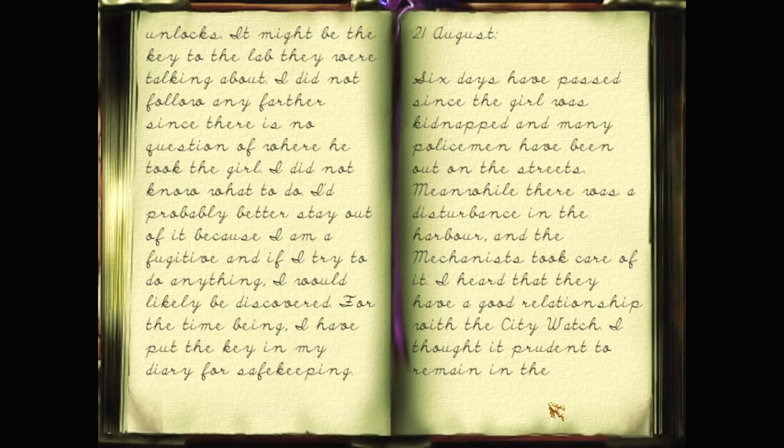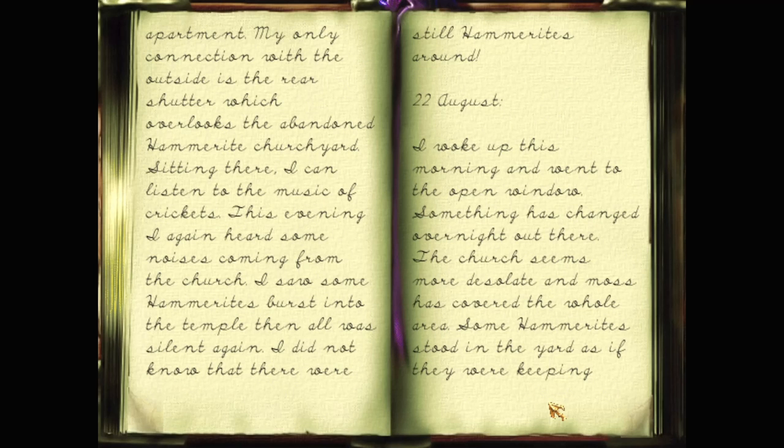I did not follow any further, since there is no question of where he took the girl. I didn't know what to do. I'd probably better stay out of it, because I am a fugitive. For the time being, I have put the key in my diary for safekeeping. 21st August. Six days have passed since the girl was kidnapped, and many policemen have been out on the streets. There was a disturbance in the harbour, and the Mechanists took care of it. I heard that they have a good relationship with the city watch. My only connection with the outside is the rear shutter which overlooks the abandoned Hammerite churchyard. This evening I again heard some noises coming from the church. I saw some Hammerites burst into the temple, then all was silent again. I did not know that there were still Hammerites around.